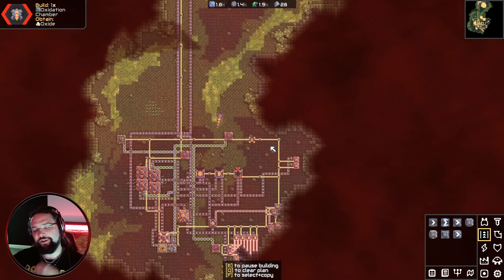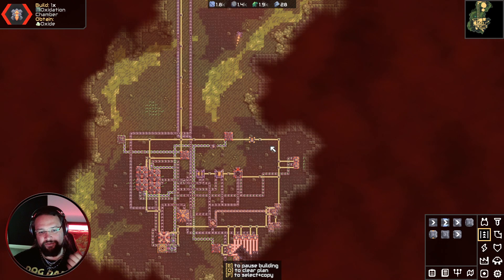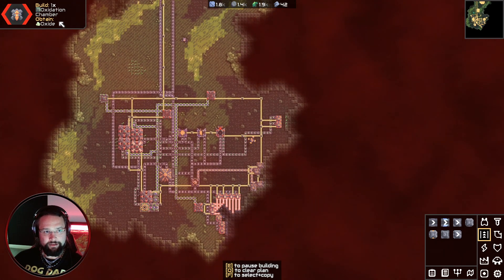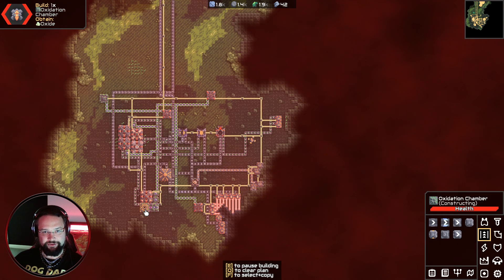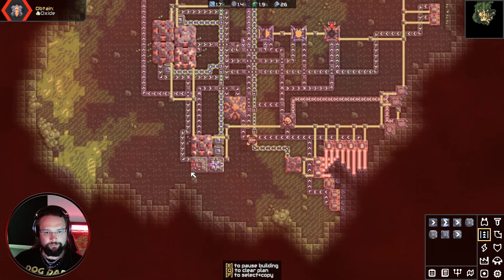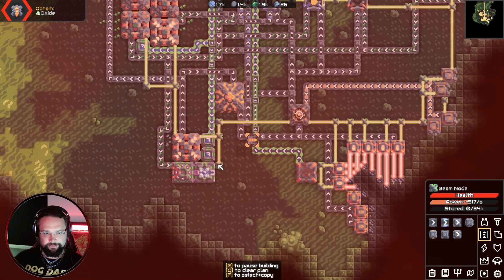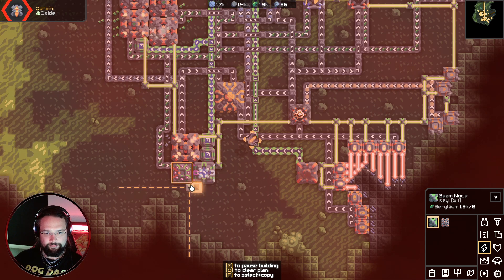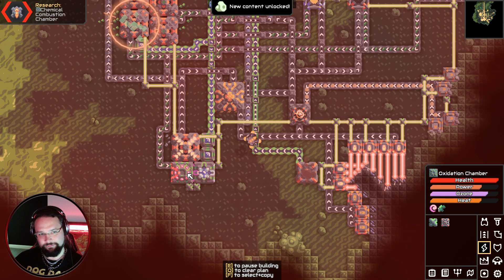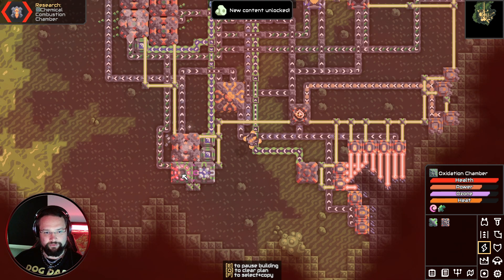Hello ladies and gentlemen, you're back with Deck Deck and today we're playing some more Mindustry. Last episode we were trying to build an oxidization chamber in order to obtain oxide, which we've basically nearly finished. I should be able to finish this now with the tungsten I've got — that's generating heat power and now we've got oxide.